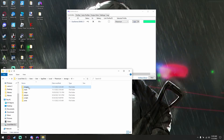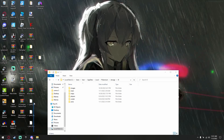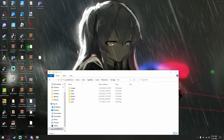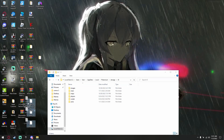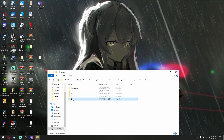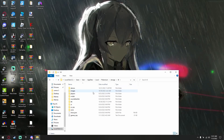I already have an images folder in here, but you'll need to make an images folder. All you have to do for dragging your files is just pick your IWI files. Make sure the files say IWI, and then just drag them into that images folder.